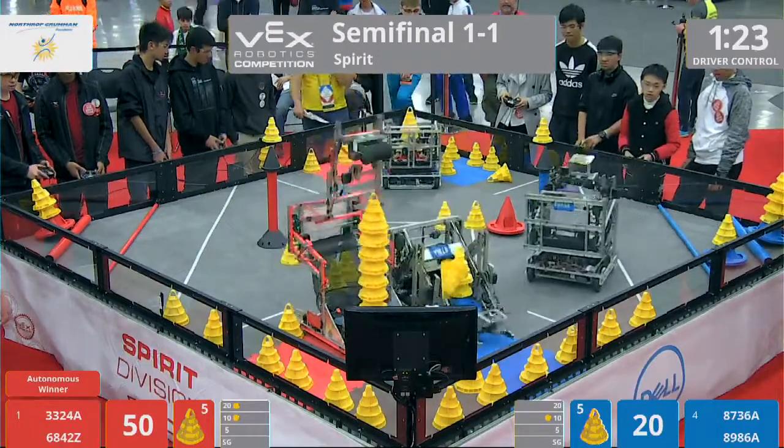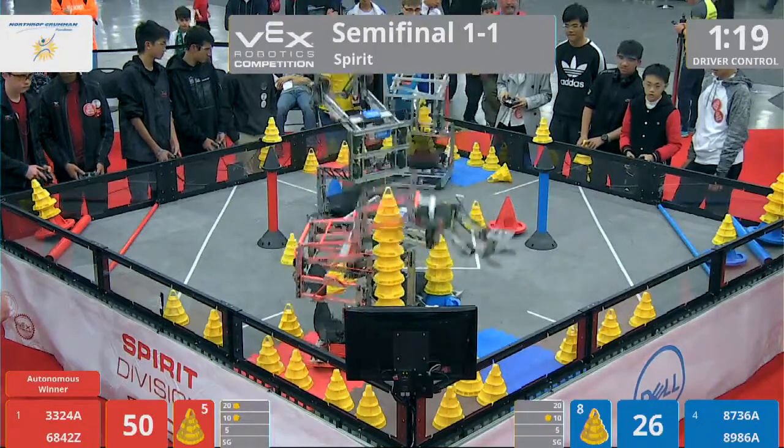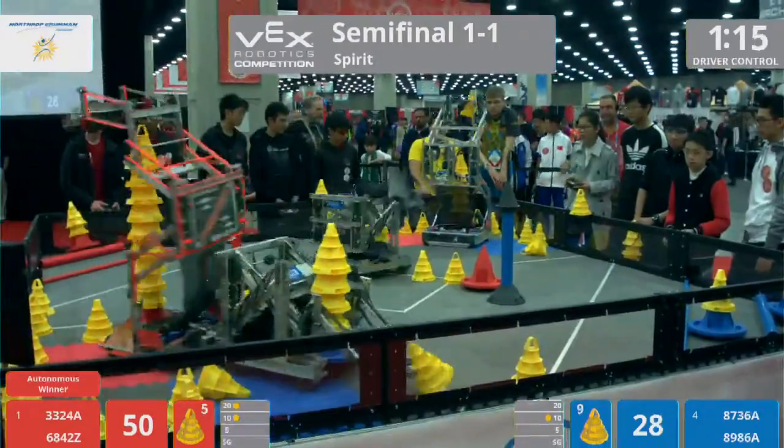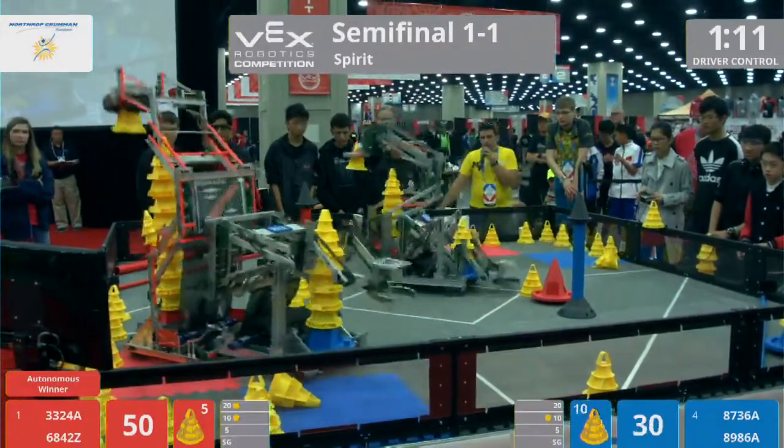How will they ever decide? Well, that's the driver's job. Their partner, 33-24A idea, also in the corner with the Red mobile goal loaded up. They've got about five cones on it, trying to make that a six. Can they do it? Yes, they can. And now two big stacks being worked on by the Red Alliance.